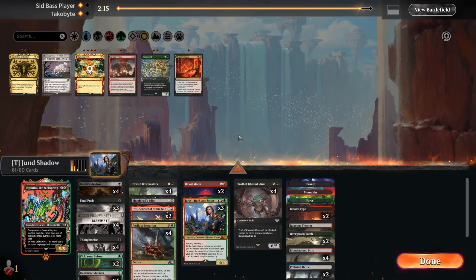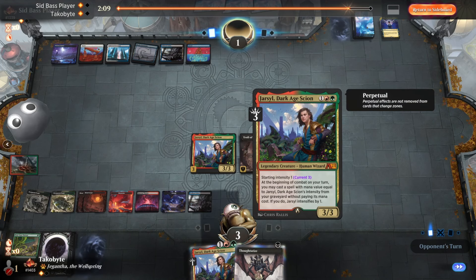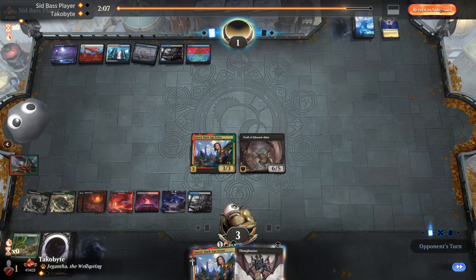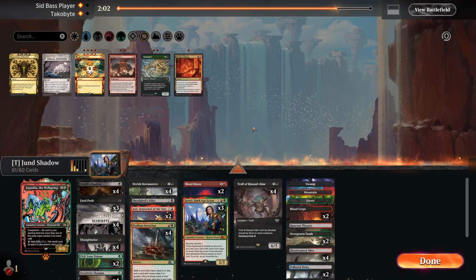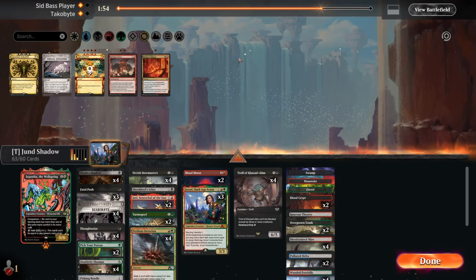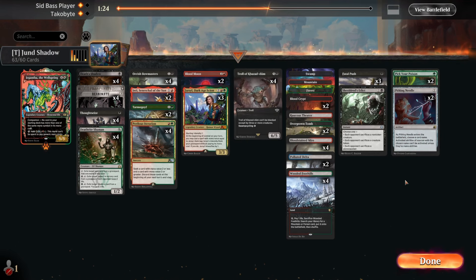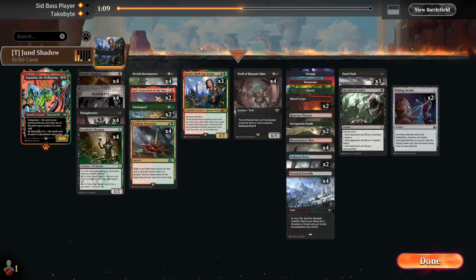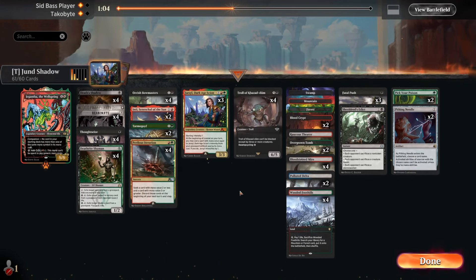Maybe Blood Moon is really good. Check this out - if I can sneak in a Jarsoul, I keep getting into a situation where this Jarsoul is at three counters. So maybe I sneak in a Blood Moon and they counter, then I get it back. Also, looks like they have infinite removals. Maybe we just play Tarmogoyfs. I think our removal spells are okay. Two Pithing Needles and two Pick Your Poison is also okay, just not sure about the Blood Moon.